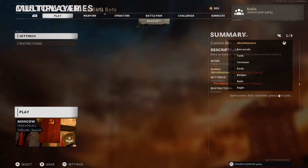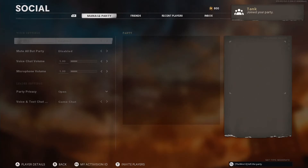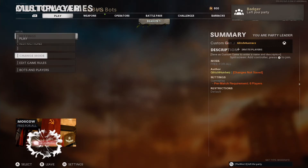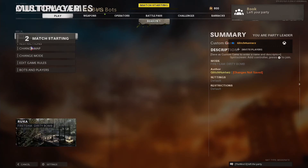Now you are in versus bots but the countdown has stopped. Press social, go to manage party, scroll all the way down, and leave party. Now you're in custom games, but the only difference is when you press play it will count down from nine instead of three. Because we've got the countdown from nine, press play, go to the mode, go to saves, and select the mode — it will start while you're changing the mode.